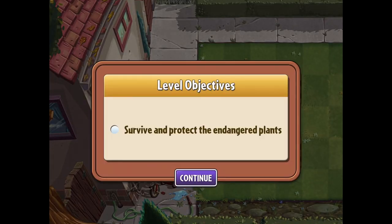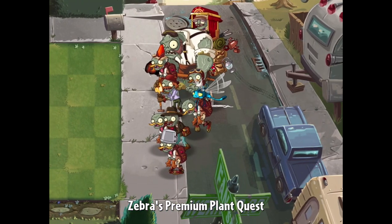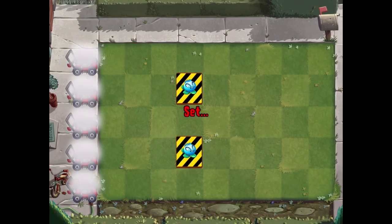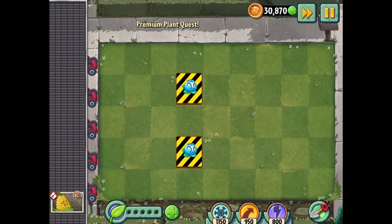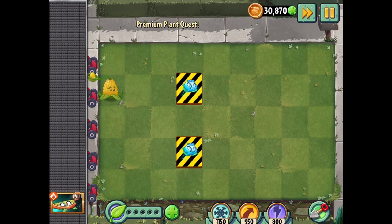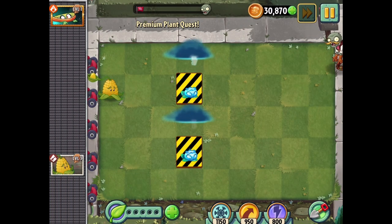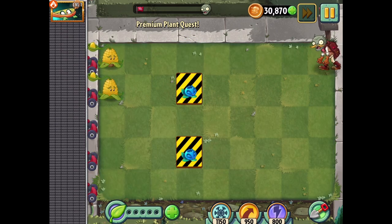The game didn't crash. Level objective: survive and protect the endangered plants. We got two electric blueberries here, which are always pretty good for taking out zombies. We definitely want to get them protected first and foremost with the Explodovines, but I can also wait until the zombies show up so I can explode them along the way. I won't put those down until I need them — that seems to be the more incentivized way to do it.